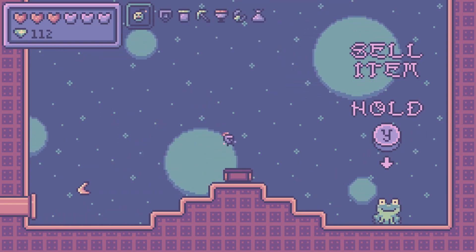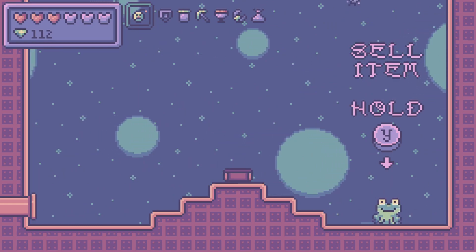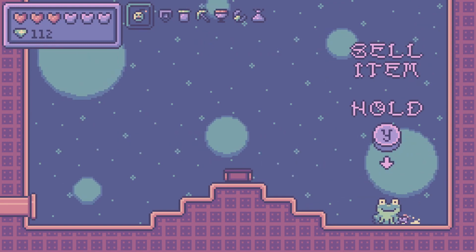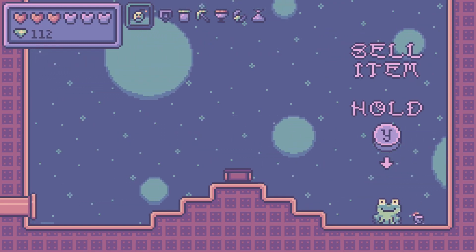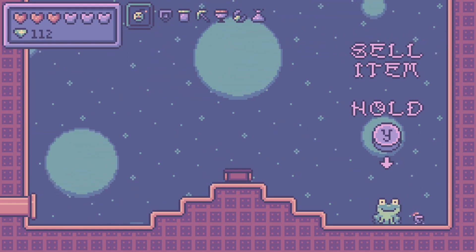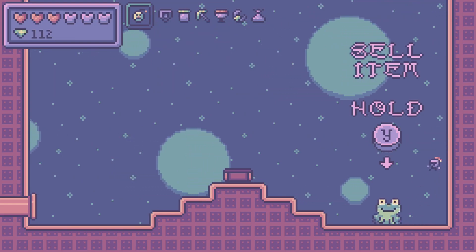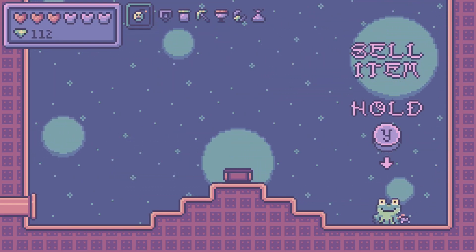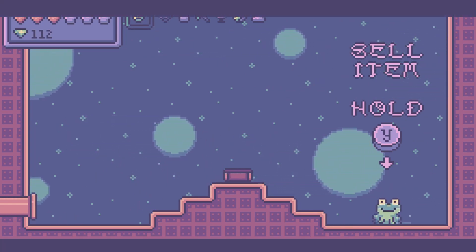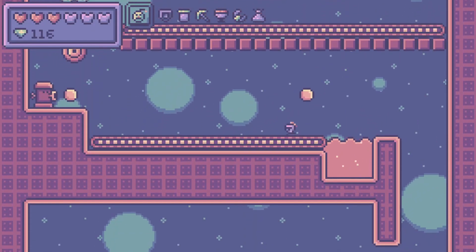This is the bag of winds — this makes it so you go a little higher every time you hit the ground. One thing some people have discovered by accident — and this goes back to people finding things you did not intend — if you hop off the wall briefly and then slash your sword and go back on it, you'll shoot straight up, which is a very fun use of the mechanics. That's never part of the level design and I never expect people to do that, but I'm very excited to see what the speedrunning community can do with stuff like that.